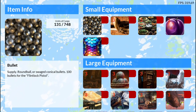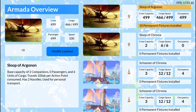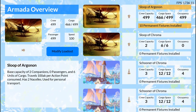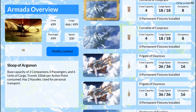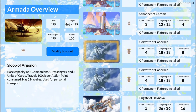So I'll show you what we got here with the armada manager. It gives you an armada overview of all the ships. You can have up to 10 ships in your armada. Scrolling through, it shows all the stats for each ship, and I have these in increasing order.